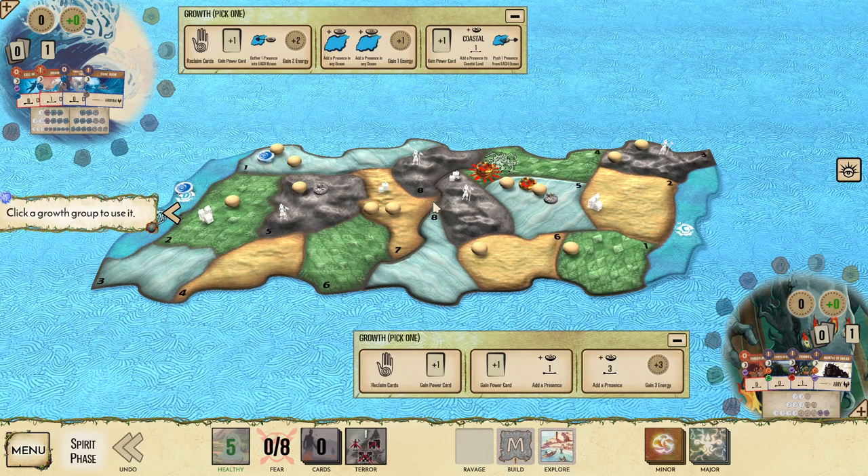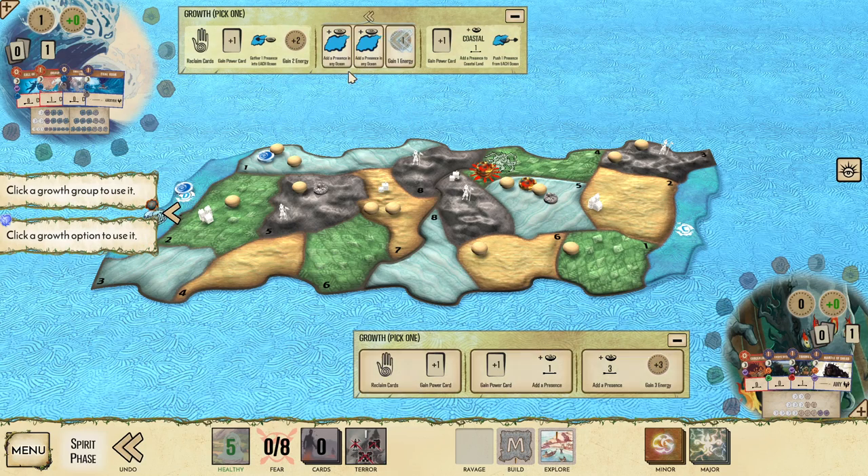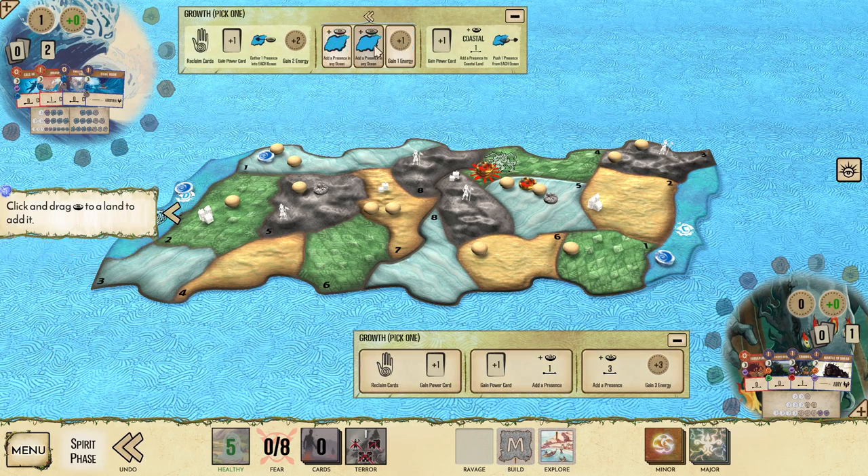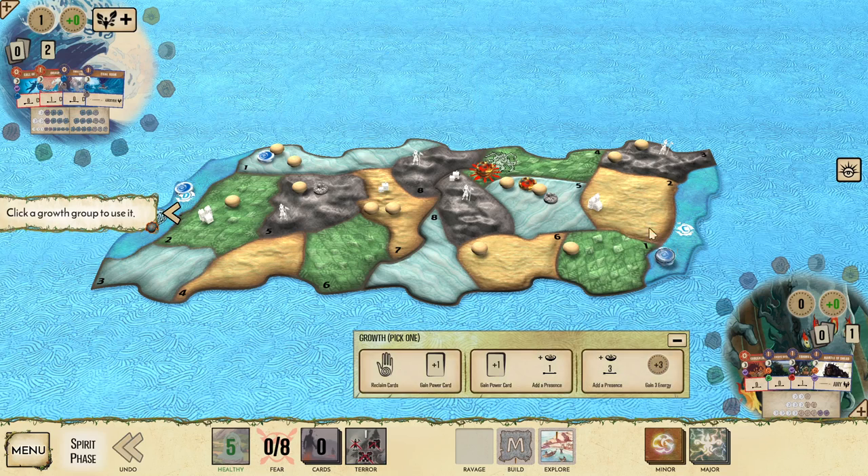It's especially useful in four-player games if you want to get onto each board — on turn two you push in and also grow after you push in from one board to another. For this two-player game, we're just going to put both presences into the new ocean so that we have two presences on each board.